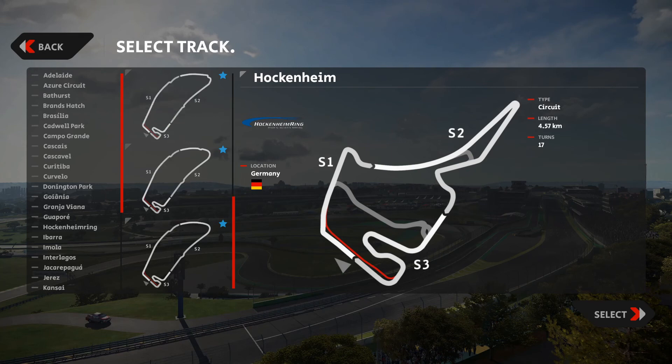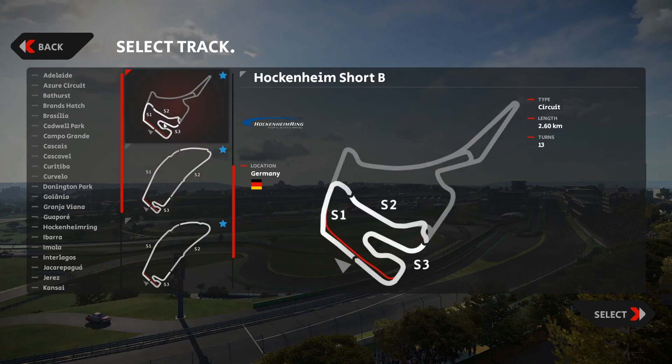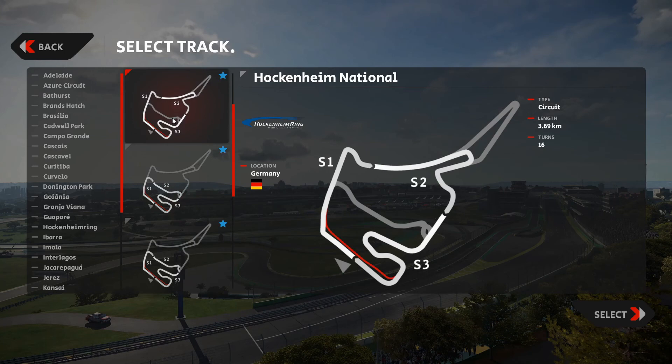So Hockenheim — we got a bit of a surprise in that we have seven layouts. The Hockenheim Historic 1977, Historic 1988, the Historic 2001, and now the current various layouts with Hockenheim Short B, Hockenheim Short A, and of course the full international Grand Prix and Hockenheim National.